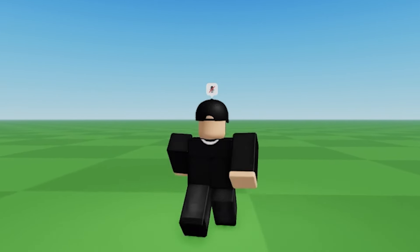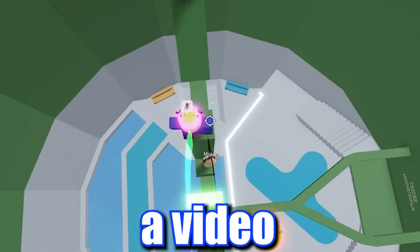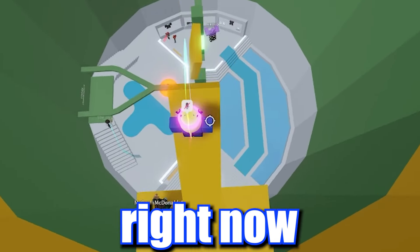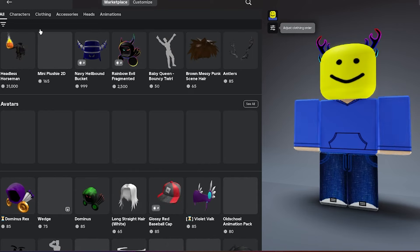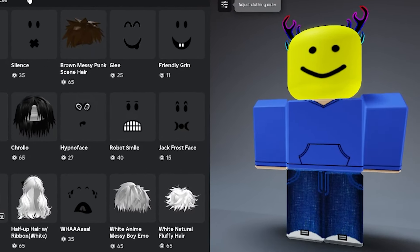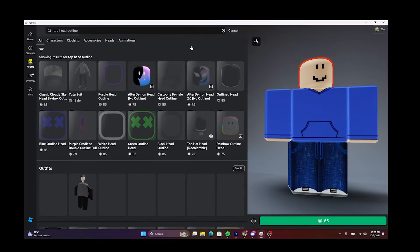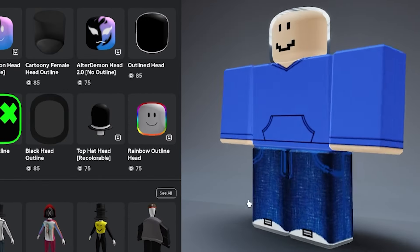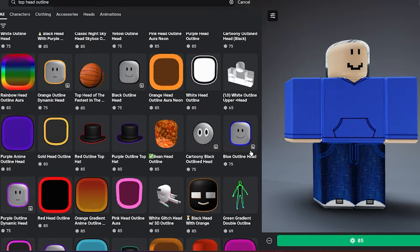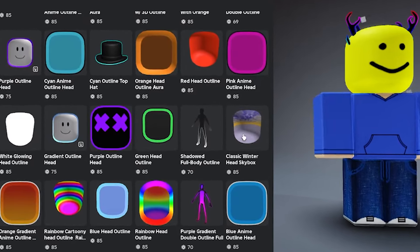I think it would fix it if we made the head black. I found a video that said you can actually get the headless head for only two Robux — we really need to check this out. First you need to search for 'top head outline.' Well, searching it... this does not make me headless. It doesn't really exist anymore — maybe it got banned or deleted. Maybe it was a headless item that got spotted by Roblox and they deleted it. I guess let's go to the next avatar trick.